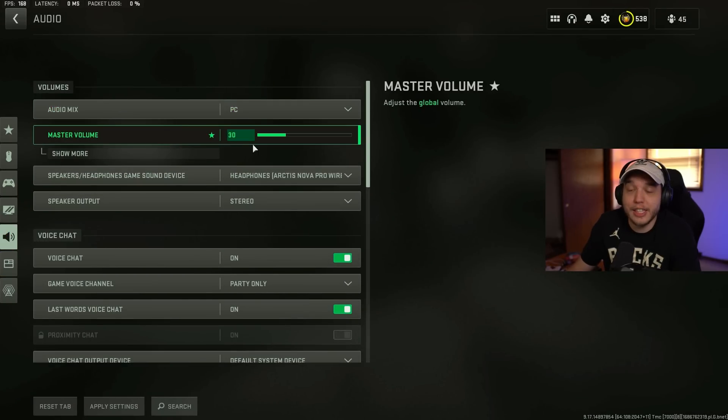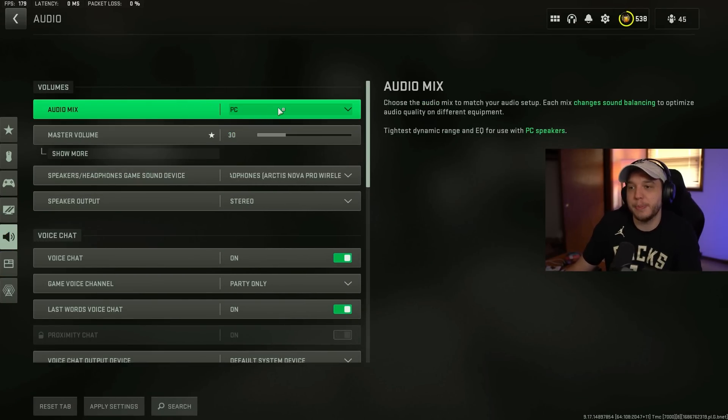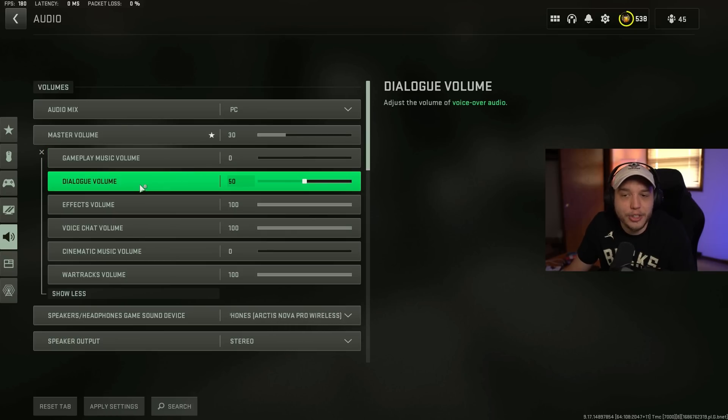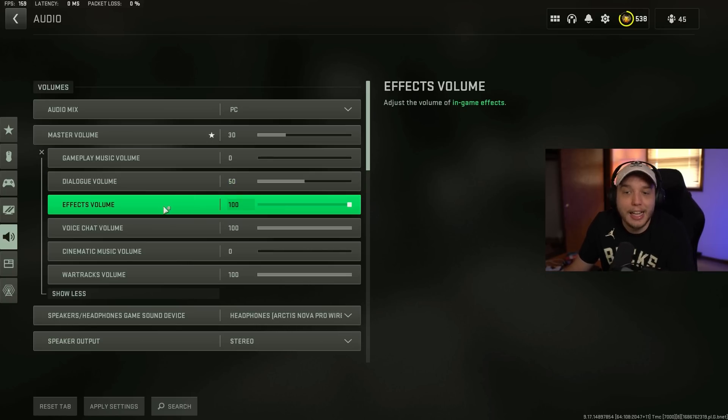Moving on to audio settings — the best audio mix is PC because it gives you the most compressed audio in the game, meaning quiet sounds like footsteps are louder and loud sounds like gunshots are quieter, all compressed to a more equal level. Click more under master volume and turn your gameplay music volume all the way down. Turn your dialogue volume down to about 50% so you can still hear the operators but they're not covering up audio cues. Make sure your effects volume is at 100 — this is very important as it affects sounds like footsteps.